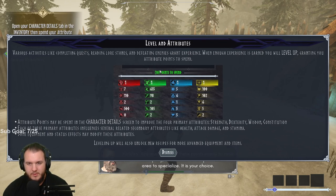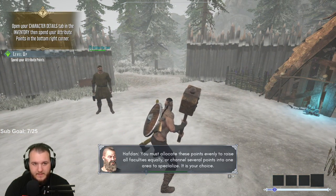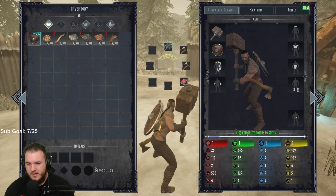Warrior reborn - I am Halfden, seer of Waltenkeld. Thank you for rebuilding this sacred domicile. I sense you are charged with points of Asgardian energy - a gift from Heimdall perhaps. You should look within and see which of your tributes you wish to enhance with this energy. Various activities like completing quests, reading lore stones, and defeating enemies grant experience. When experience is earned you level up, granting attribute points to spend on the four primary attributes: strength, dexterity, wisdom, and constitution.